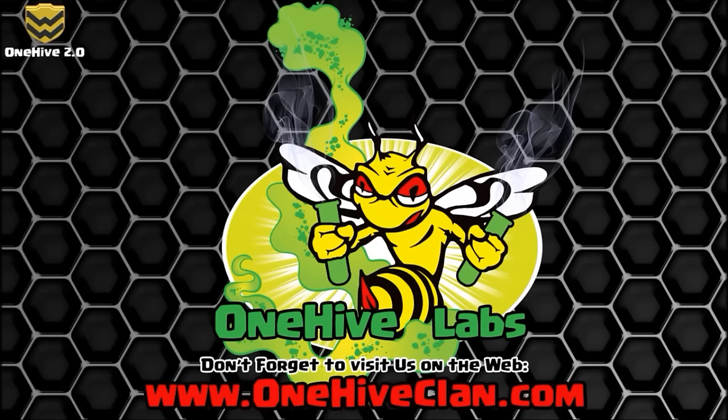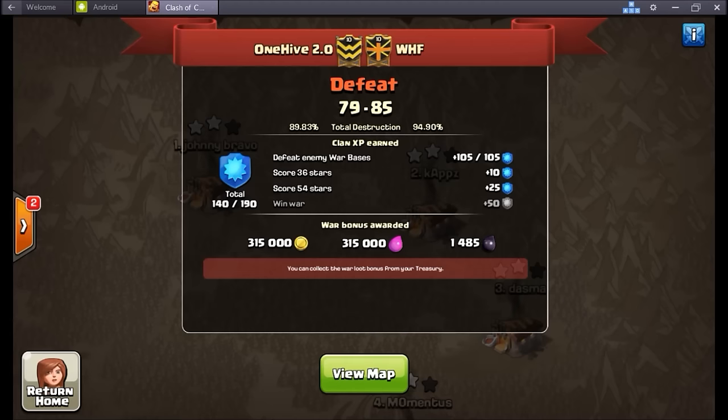What is going on guys, Wiser here, coming to do the recap of one of the last wars for 2.0. This was our war arranged against WHF and this was a tough one. WHF brought their A-game, we did not bring our A-game, and it was a very poor outcome on our side — 85 to 79 for WHF. Well done over there, really nice war.